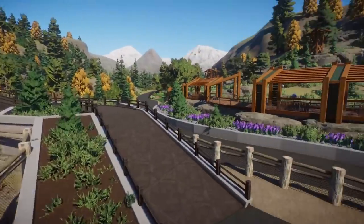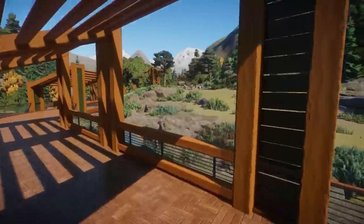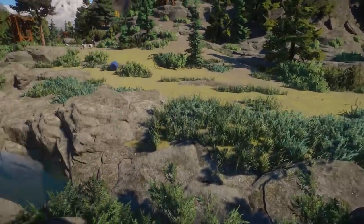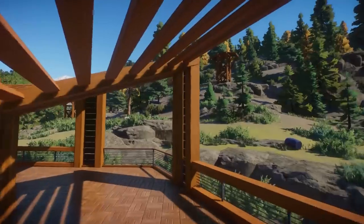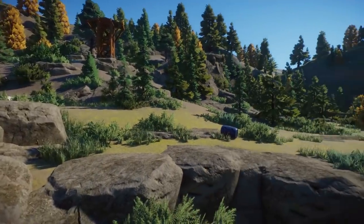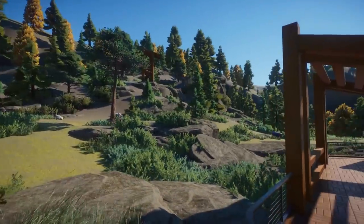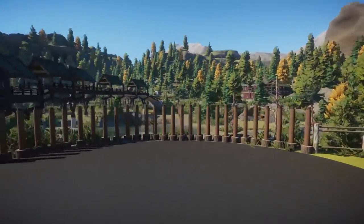We're going to follow this path first, then the other side. Oh, we have some reindeers here! And Dall sheep — this is beautiful. Absolutely amazing rock work, and your foliage work is also incredible — it looks super natural and super realistic.